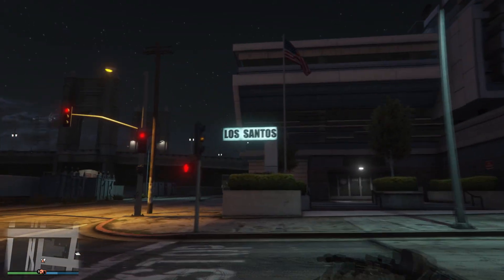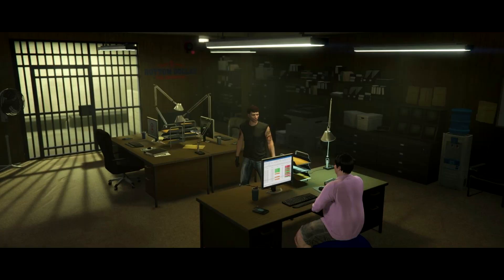Inside the trailer we can see the interior of this business, which I'm going to showcase here in this video. We have a small office with Maude Eccles overseeing the entire business, some desks, and also the prison cell at the back where we're going to capture our bounty targets and put them in the cell.